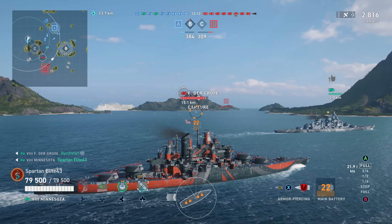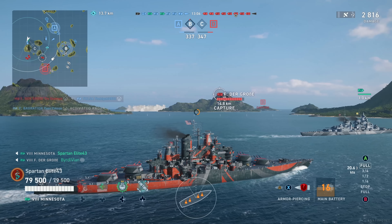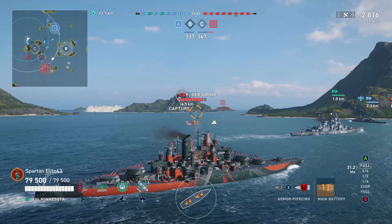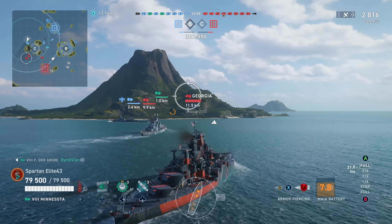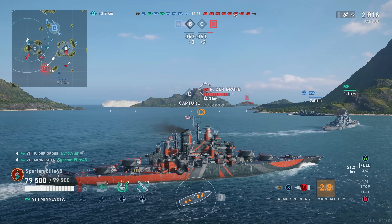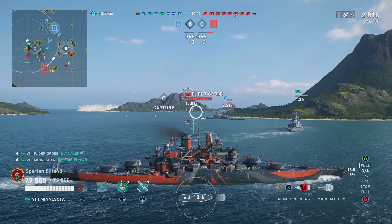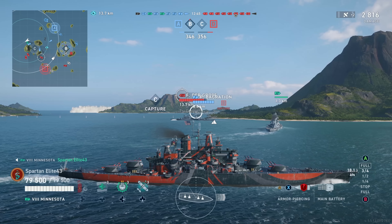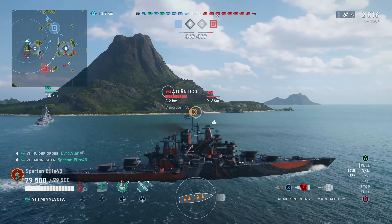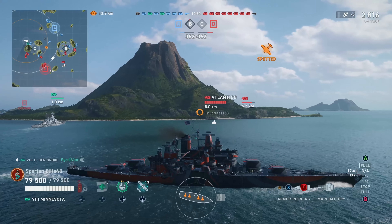Well done, boys. They are kind of putting themselves in a position to maybe push, and of course we lose our Tulsa. I was waiting for the FDG to come around the corner. I may go ahead and start to turn to potentially kite here because these guys are gonna rush us. If FDG comes around I'll have a shot on him, but I want to get into a position to take advantage of these guys coming around this island. Enemy cruiser — we got company.